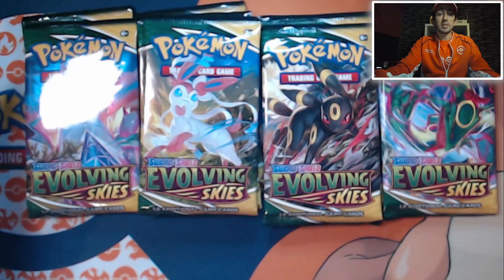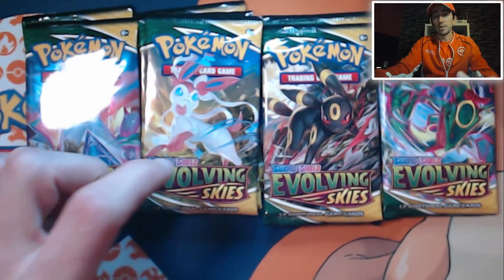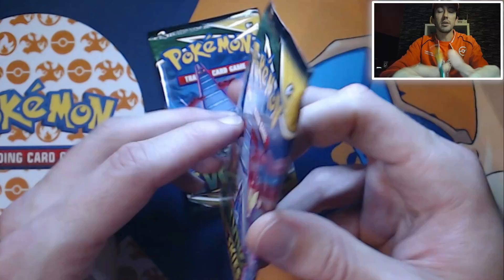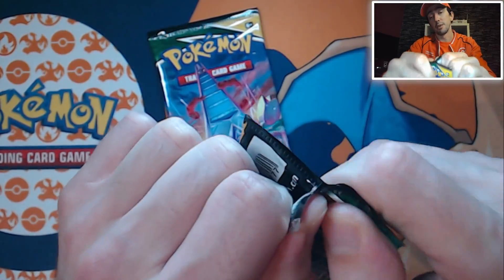I've been looking forward to this. We've got 9 packs laid out in front of us. We've got Duraludon - 2 of those, 3 Sylveons, 2 Umbreons and 2 Rayquazas. Let's just get right to it. As with the previous parts, we're going to start with Duraludon and hope that we're actually going to get something good out of a Duraludon pack.